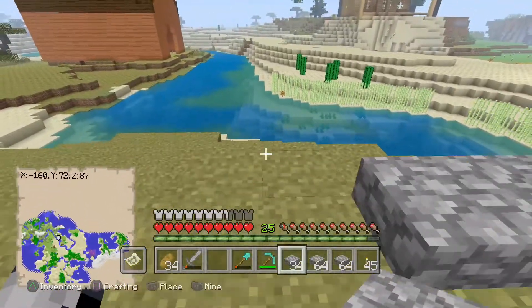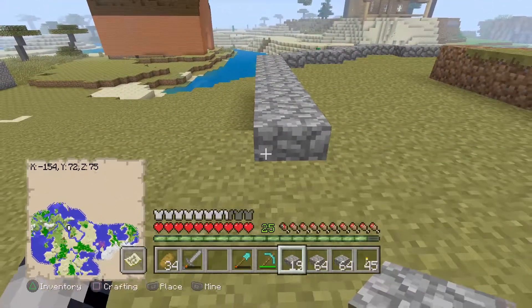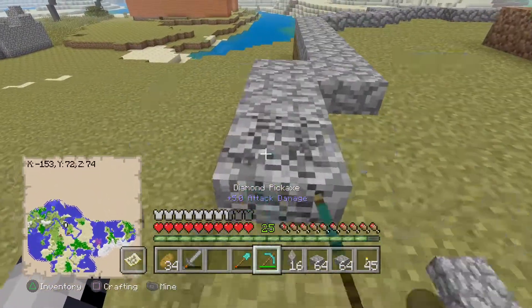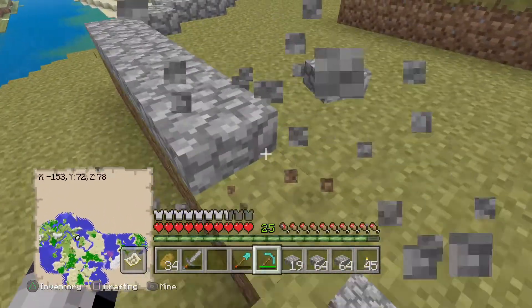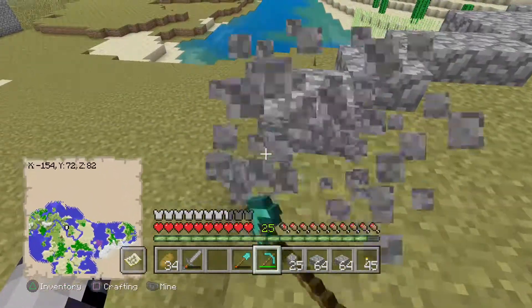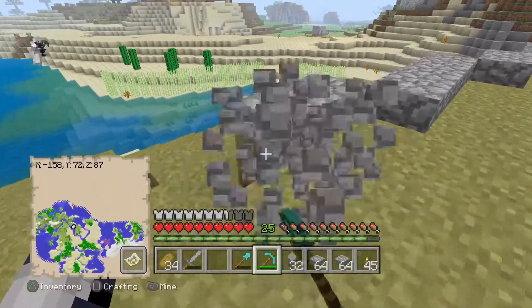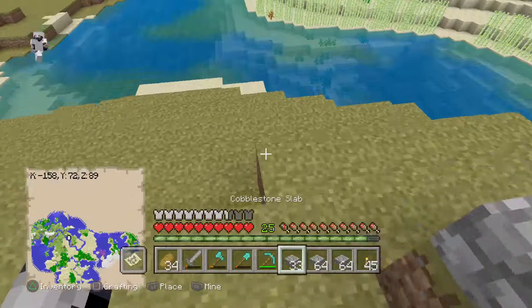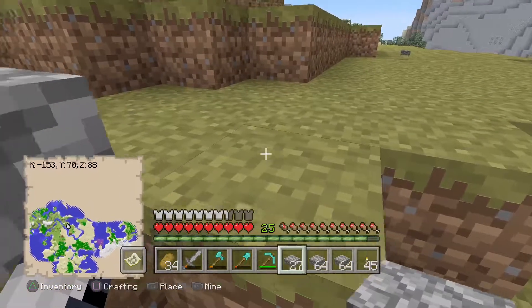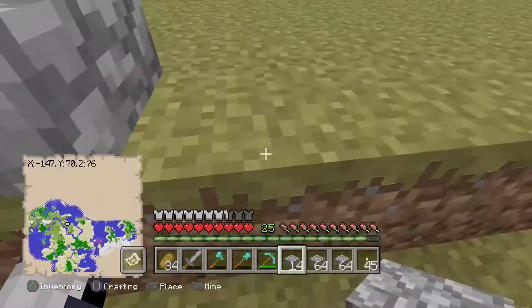No one makes farms perfect unless you're doing like a modern kind of thing where it's like all your land is perfect. This is going to go down once though. As you can see here, we've got an inventory filled with things. So this here is going to be changed to go down here. Maybe block it off there.